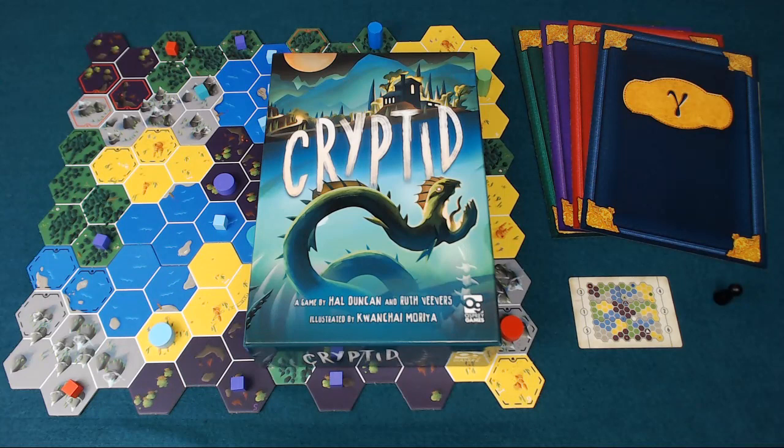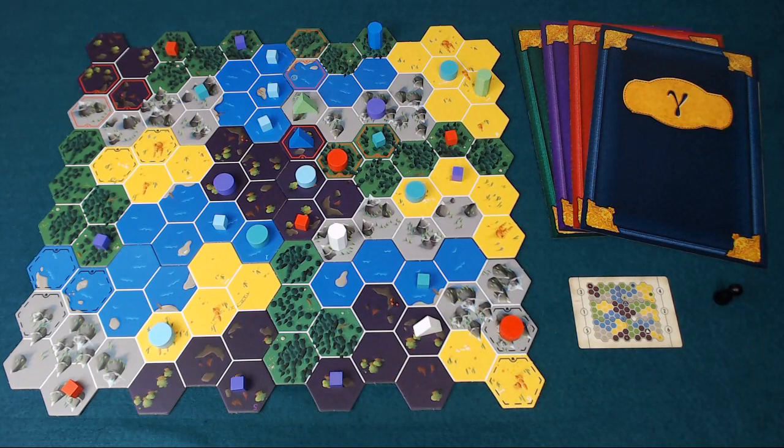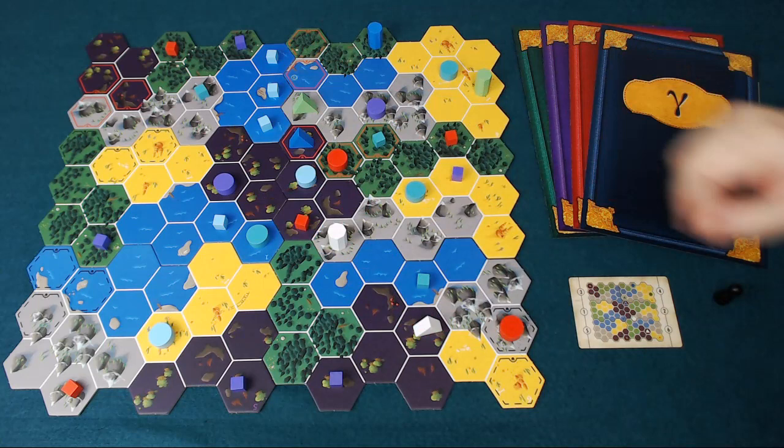Hello and welcome to this pit stop for Cryptid, a game designed by Hal Duncan and Ruth Verveers from Osprey Games for 3-5 players taking around 45 minutes. In Cryptid, each of the players is a cryptozoologist looking to find the lair of a cryptid, a semi-mythical creature, somewhere out in the wilderness.